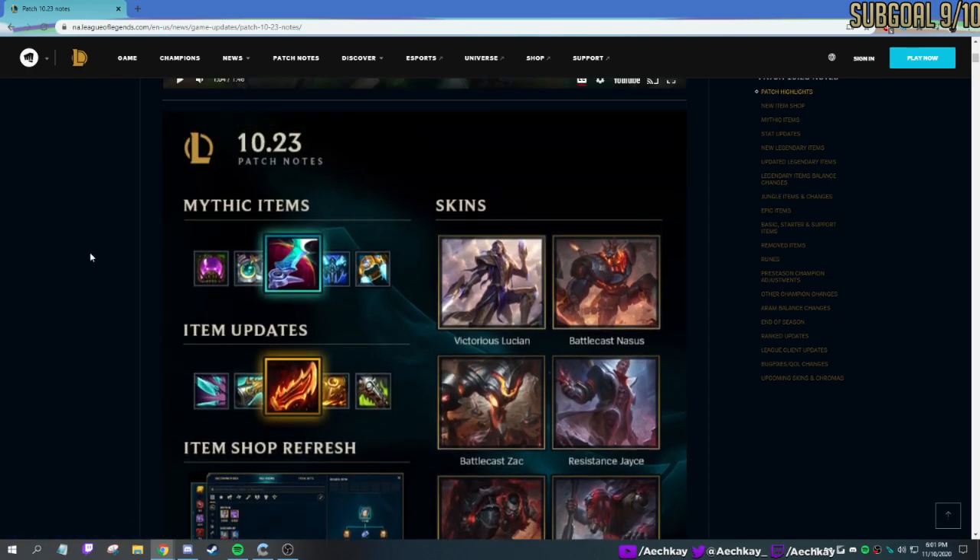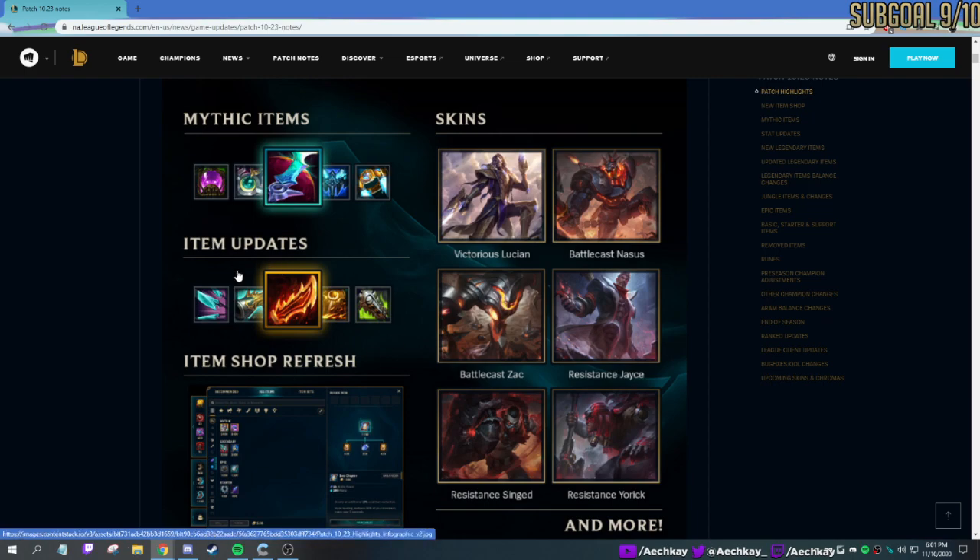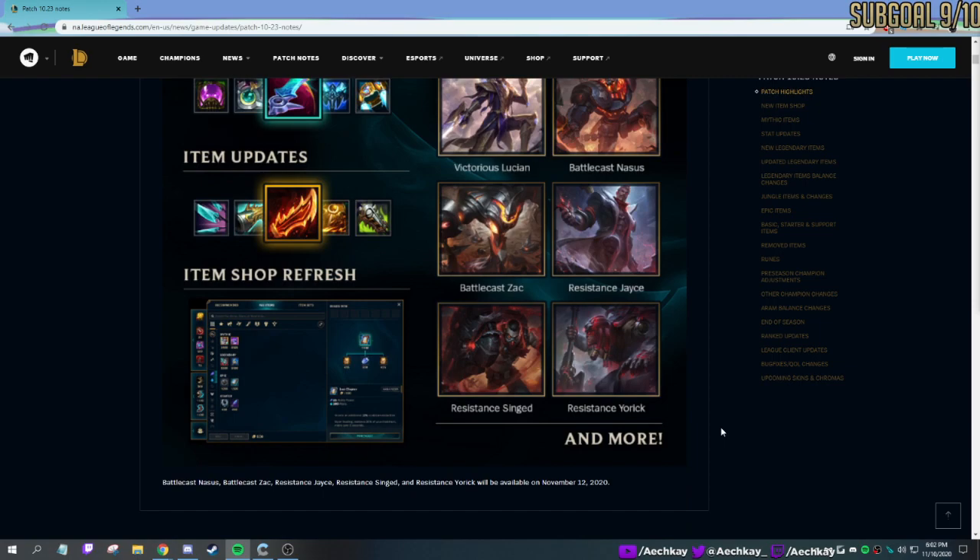So here is a basic breakdown of 10.23: new Mythic items, item updates. Gwinsu's changed — it's a little bit cheaper now. Some new skins: Victorious Lucian. If you got gold or above, you got Victorious Lucian, and depending on which rank you ended up with, you'd get a Chroma for each of those ranks. Battlecast Nasus, Battlecast Zack — did videos on those. Resistance Jace I decided not to do because I have no mechanics. I'm not a great player, so it would have been very cringe. Resistance Singed — we did, I think, two videos on that. New item shop, very cool.